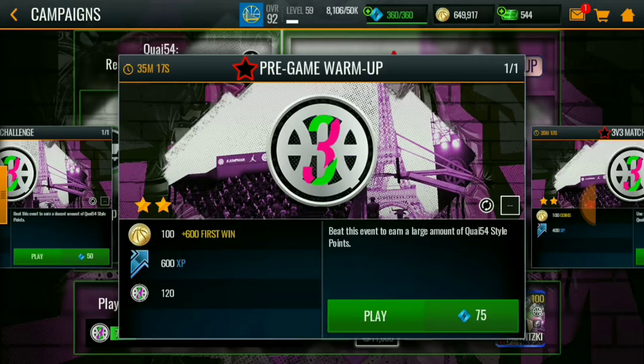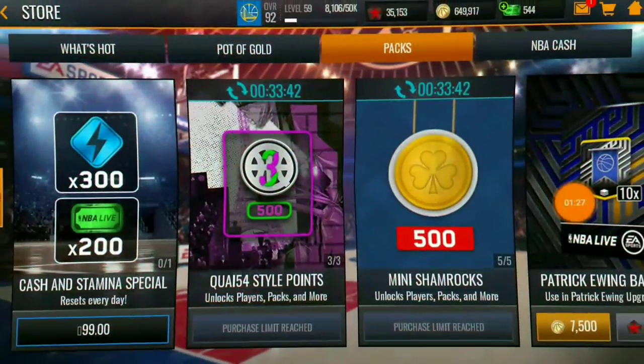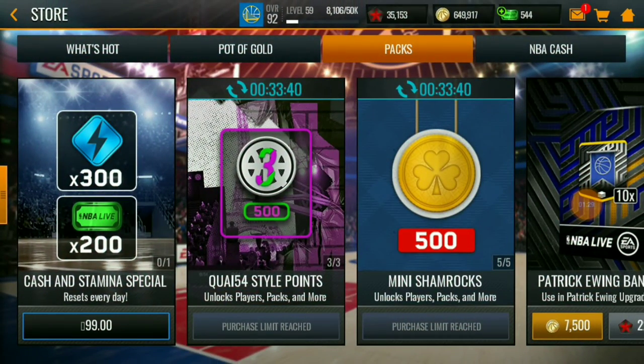So that's 320 Quay 54 style points from the first win of the Blitz, and 1,000 from the first win of the campaign. Now there's also a pack that contains 500 Quay 54 style points — you can buy it for 35,000 coins each, and you can buy three of them per day. That gives you 1,500 Quay 54 points total, costing 105,000 coins.